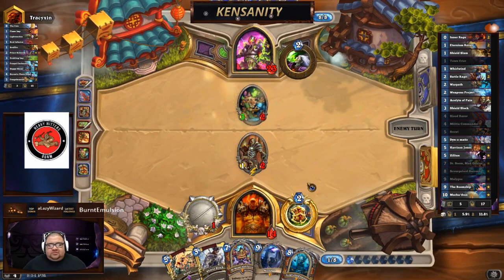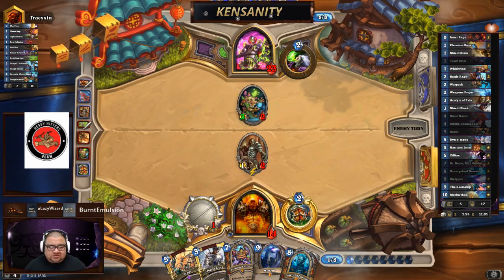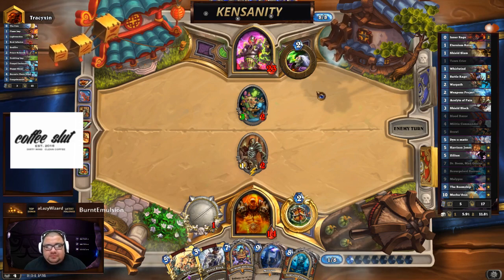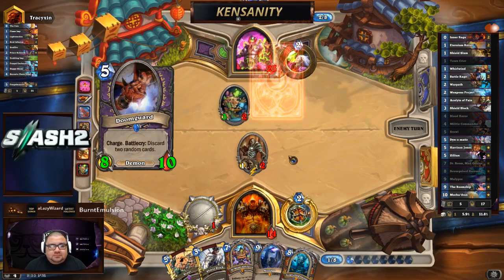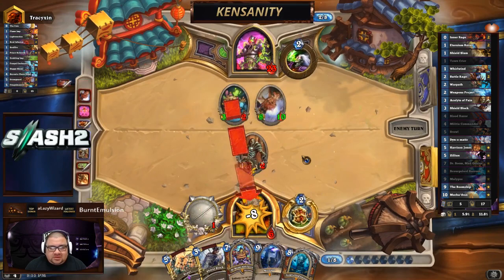It looks like we're getting close to stabilizing — we have a few strong cards in hand. But we've got to worry about a Doomguard; we haven't seen one yet.